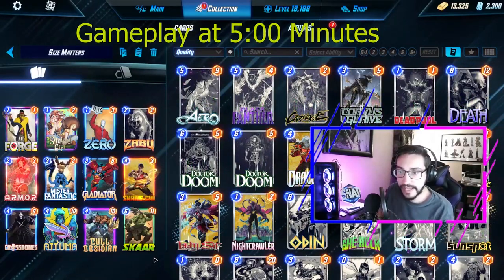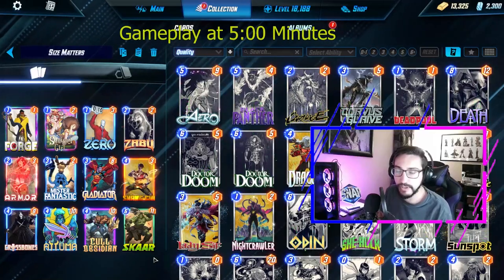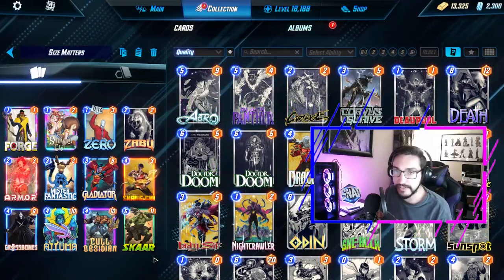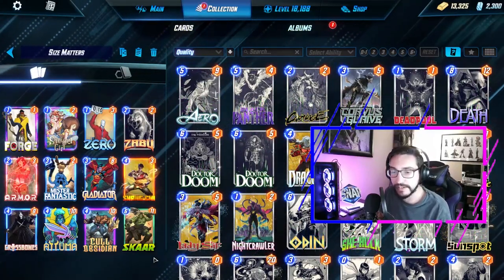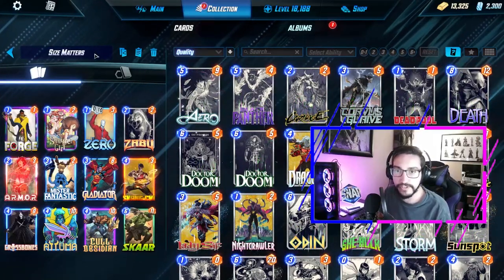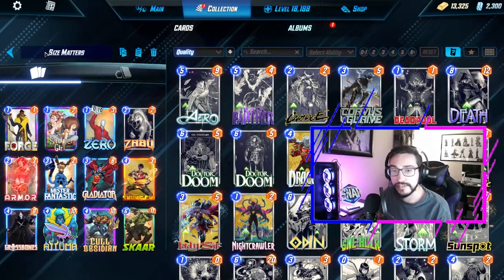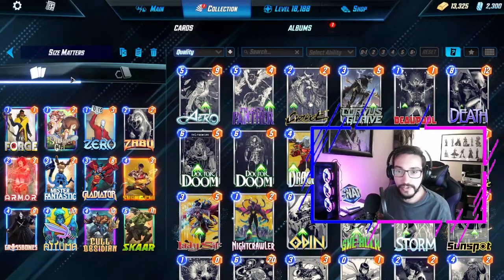Hey guys, welcome back to my channel. Today we have a different kind of deck — it's not really blowing up the meta or anything, and its main goal is just to be big and have a lot of high power placed in. I'm calling it 'Size Matters' because at the end of the day, Marvel Snap is all about who has the most power in two out of three locations, and that's what we aim to do.